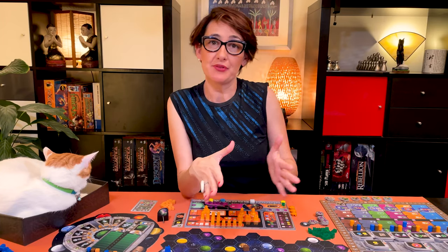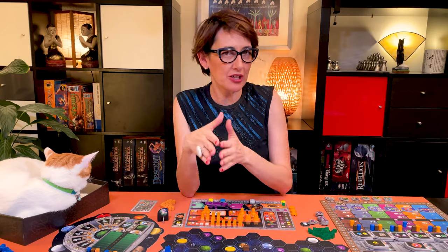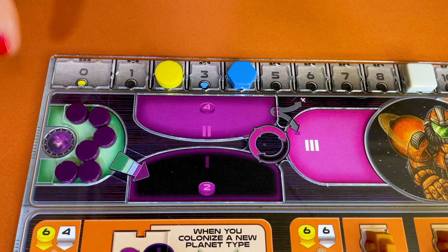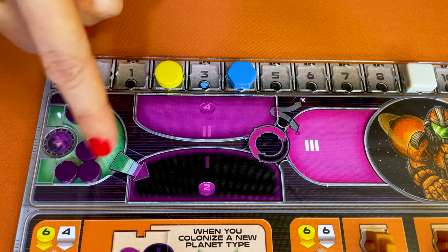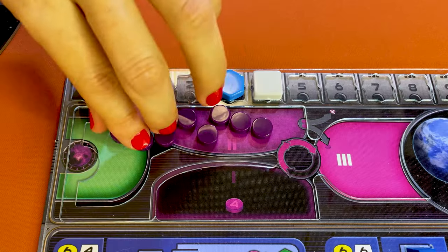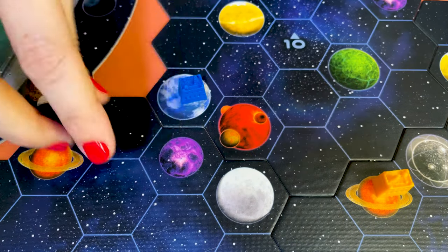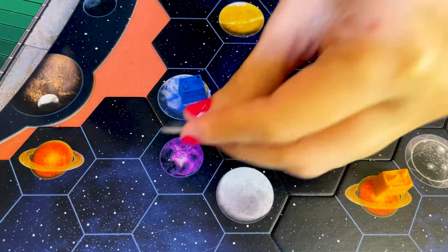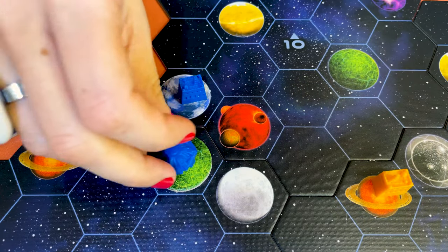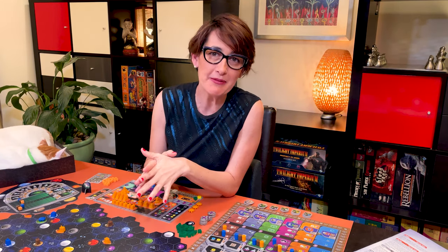Now it's time for the second phase of the round, the Gaia phase — this is only played from the second round onwards. If you have power tokens in your Gaia area, the green one near your power cycle, move them back into your area — one or two if you play the Terrans. If one of your Gaiaformers is on a Transdim planet, place a Gaia token on that planet. The Gaiaformer will remain there until you build a mine on that planet. Now it's time for the third phase of the round, the action phase — this is where we're going to spend most of the game.